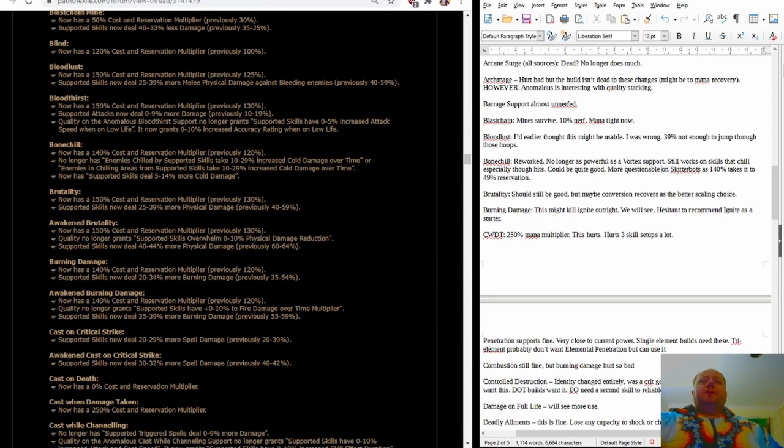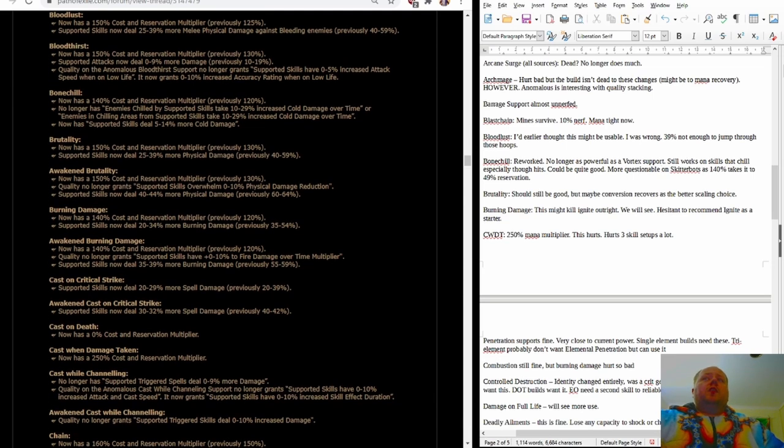Bonechill support is being reworked — it's no longer as powerful as a Vortex support. It still works on skills that chill, especially through hits, and could be quite good — but it's much more questionable on Skitterbots because it's 140% reservation multiplier, taking the 49% reservation. Bonechill on Skitterbots might not be something you want to do anymore. Brutality should still be good, but maybe conversion recovers as the better scaling choice — that's going to require a lot of numbers investigation.